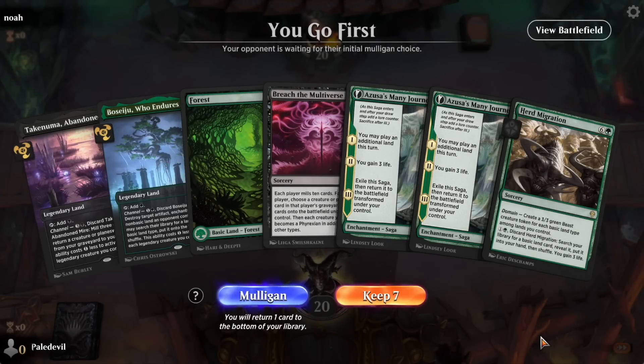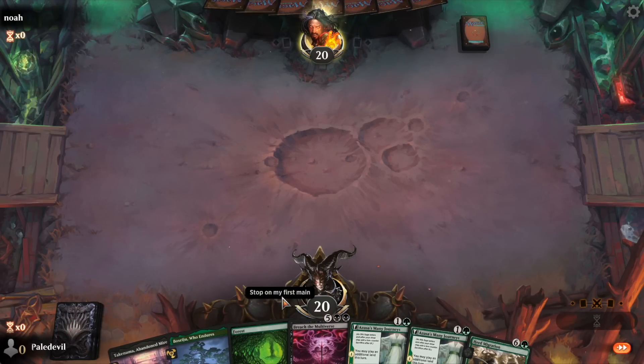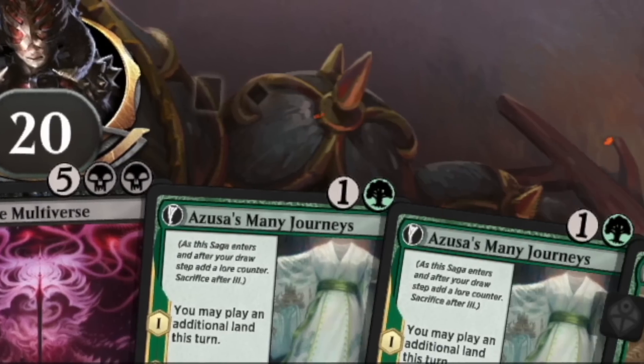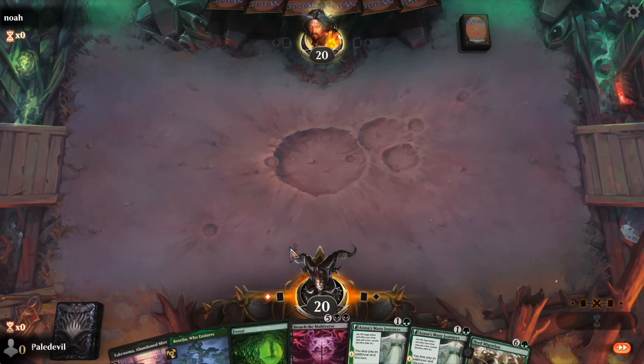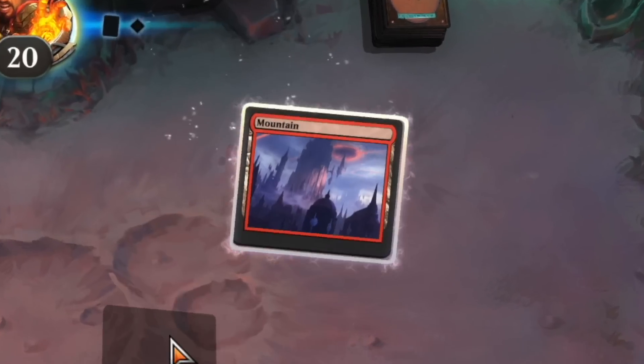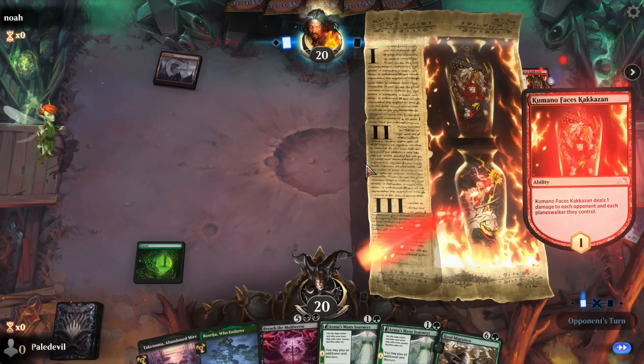Alright, we get to go first and this hand is fine — 3 lands, an Azusa, and Herd Migration. Against this opponent, this wave is gonna mess you over. He even mulliganed, that's really bad. If you're on the draw and you have to mulligan, it's rough. Mono Red with Kumano — he's not having a bad hand. But for me it's like: look at that, now we can play Azusa and get the tap land out.